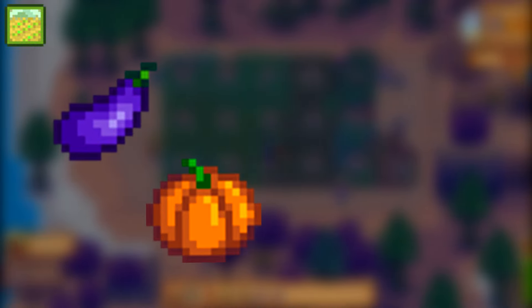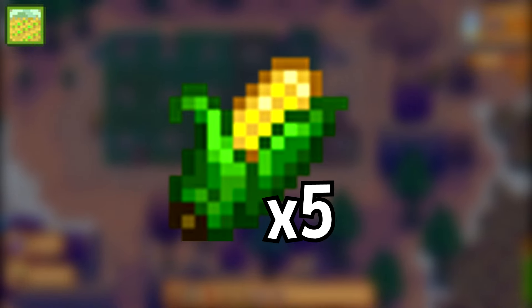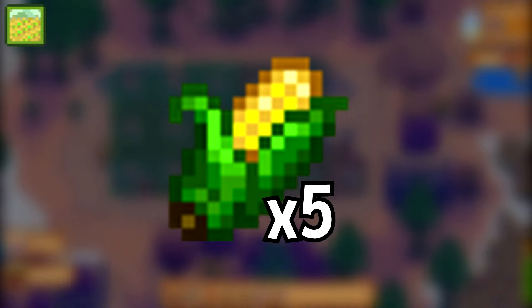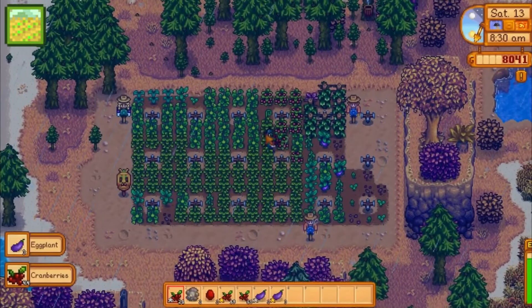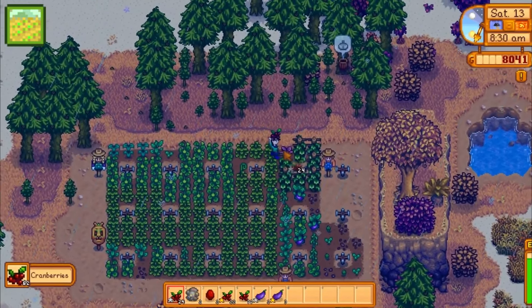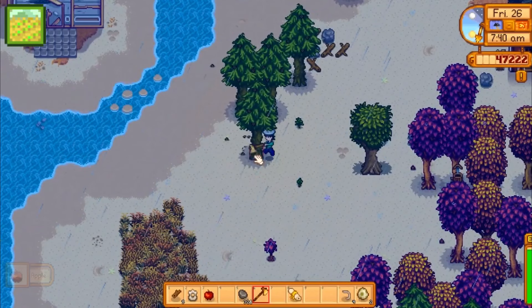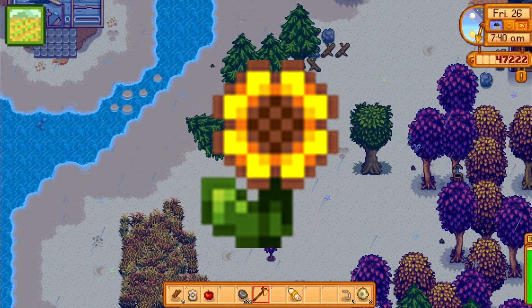For the bundles, you're going to need an eggplant, pumpkin, yam, and corn — which you should already have — for the fall crops bundle. You'll also want five gold quality corn if you haven't completed the quality crops bundle yet. I'd prefer you don't use pumpkins for the quality crop bundle because they're worth so much, but if you have to, you have to. For the dye bundle, you'll want a sunflower if you didn't get it already in summer.